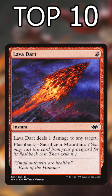Number 7: Lava Dart. This counts as 2 spells and can be discarded or milled for value. Prowess and Phoenix decks love it.